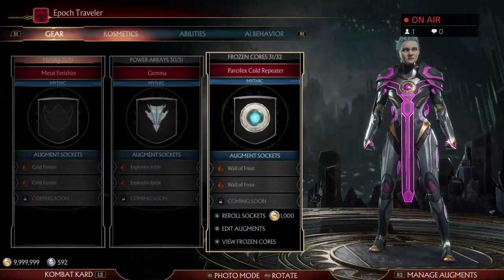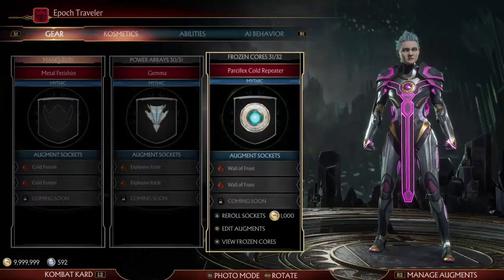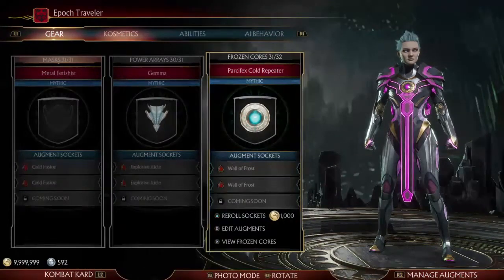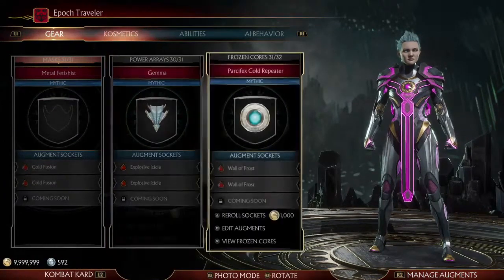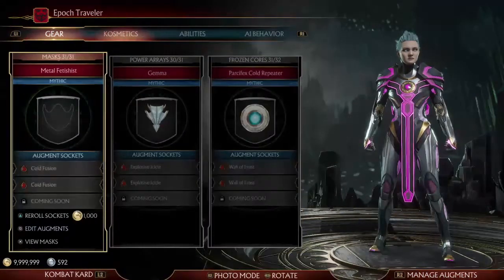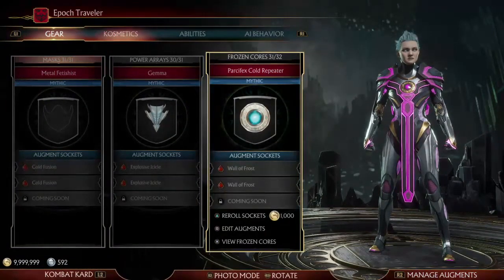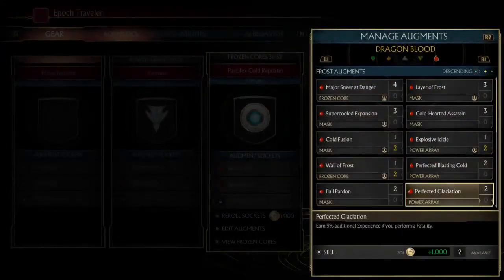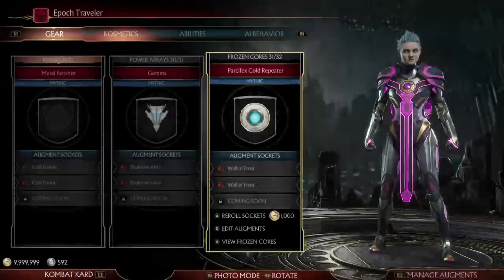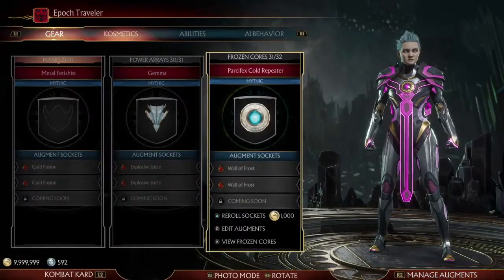Unlike Devorah or Terminator, who rely on maybe a crazy fatal blow or maybe some crazy way of healing, Frost basically wins any fight because of this high amount of physical resistance that you can get from these augments. The thing that first clued me into Frost is just all of these blood augments — they're all providing a really nice amount of physical resistance.